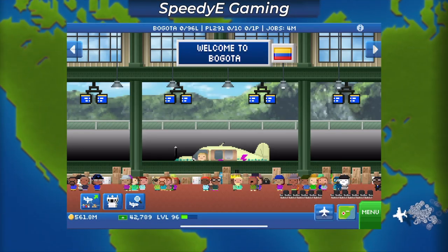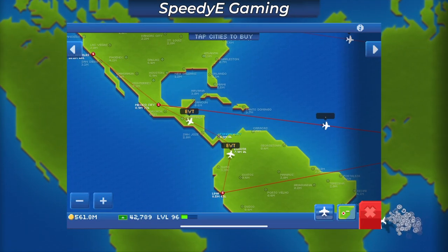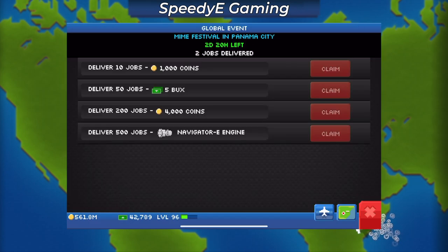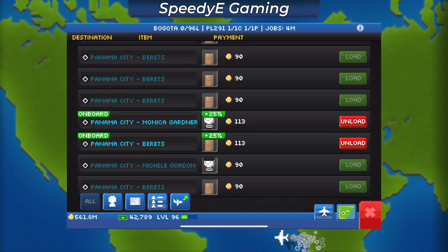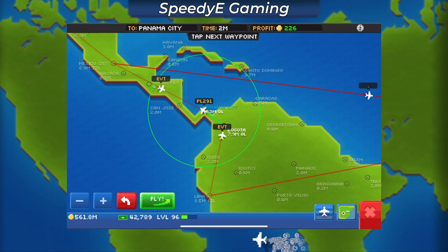I figured the best way to use this plane in the short time I have it is to deliver global event jobs so I can earn that Navigator-E part. So I went ahead and bought Panama City and also Bogota so the Navigator-E could fly round trip and deliver jobs between the two cities.